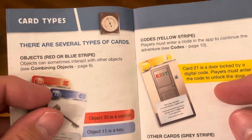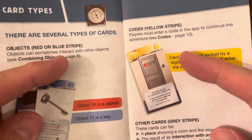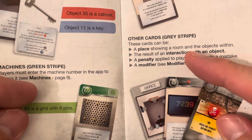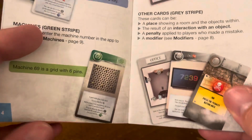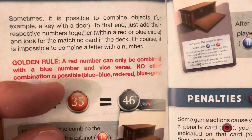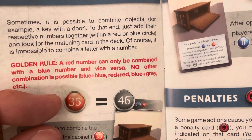Card types: there are several card types. Objects have a red or blue stripe. Codes have a yellow stripe. Machines have a green stripe, and other cards have gray stripes on top. Combining objects: the golden rule is a red number can only be combined with a blue number and vice versa. No other combinations are possible.